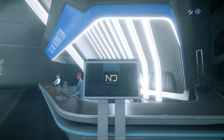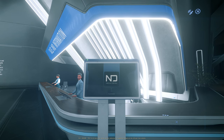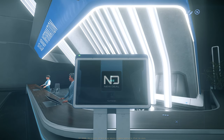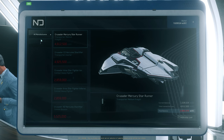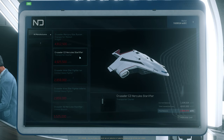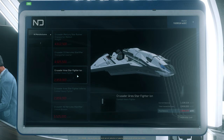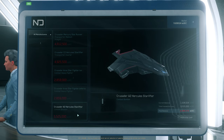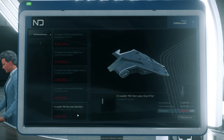Here is the list of all the ships that can be purchased at Orison Crusader Showroom — this store is also called New Deal. There is only one manufacturer: Crusader Industries. The ships are: Crusader Mercury Star Runner, Crusader C2 Hercules Star Lifter, Crusader Aries Star Fighter Ion, Crusader Aries Star Fighter Inferno, Crusader A2 Hercules Star Lifter, and the Crusader M2 Hercules Star Lifter. This is all.